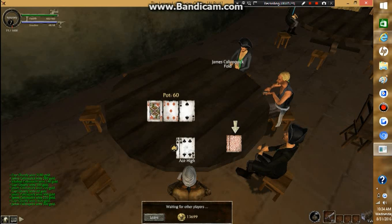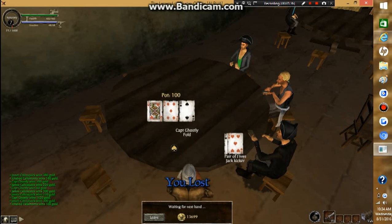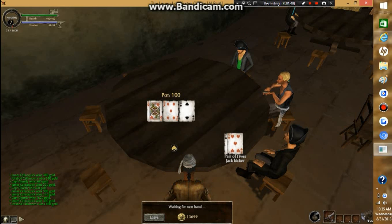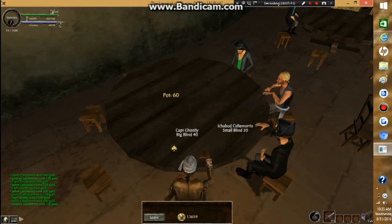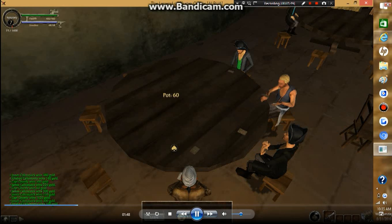Right now I have an ace and a 4 — a high ace. High ace is an alright hand, but as you can see there's a jack, a 5, and a 2 on the board. There's really nothing good about my hand right now, so I folded. He had a pair of 5s. There's no reason for me to go ahead and bet.